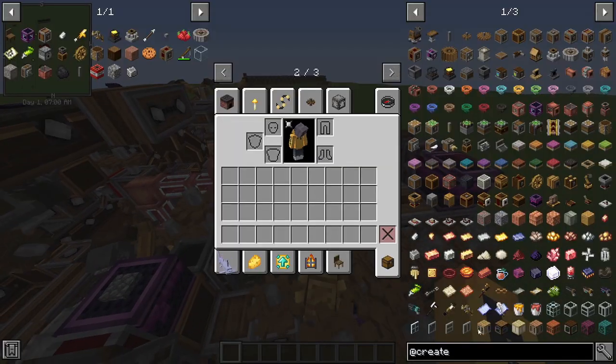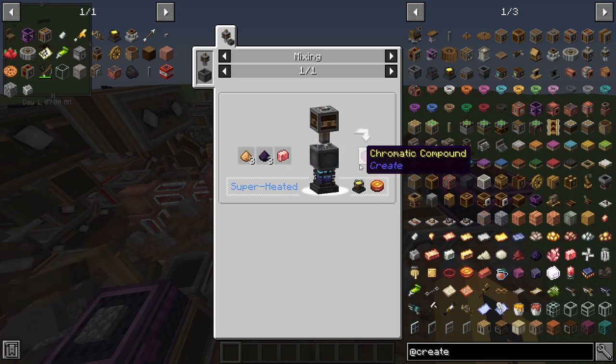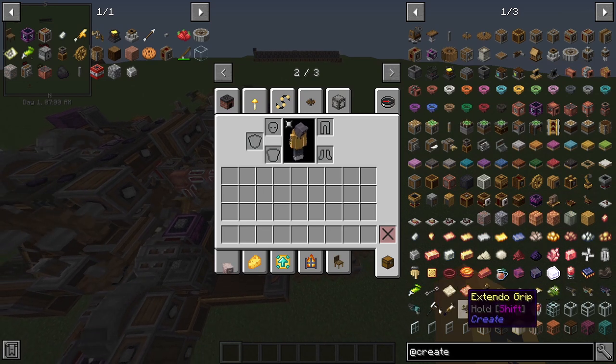To get refined radiance you need to combine polished rose quartz, three powdered obsidian, and three glowstone dust in a mechanical mixer with a blaze burner and a blaze cake under it. That gets you one chromatic compound. The first thing I set up was the infinite blaze cake farm.